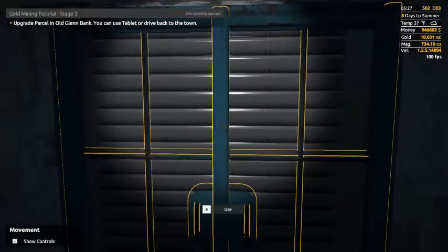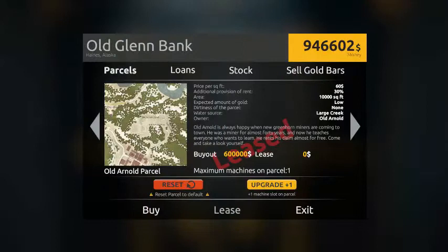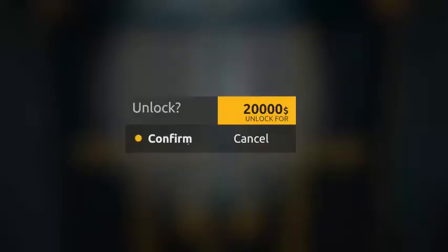The first thing — we're going to follow it exactly as the tutorial says. So go to the bank or the tablet and upgrade the parcel. Right now we only have one machine, so upgrade that for 20k.